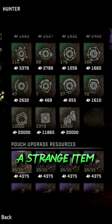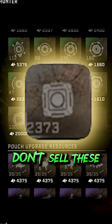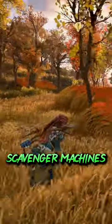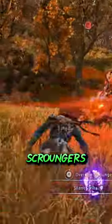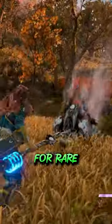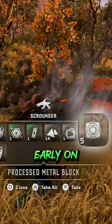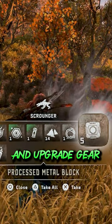In Forbidden West, you might notice you have a strange item called a processed metal block that appears to be junk. Don't sell these for shards. The blocks come from scavenger machines like scrappers, scroungers, and glint hawks, and you can trade them to salvage contractors for rare machine components. This is a really good way to get valuable components early on that you can use to buy and upgrade gear.